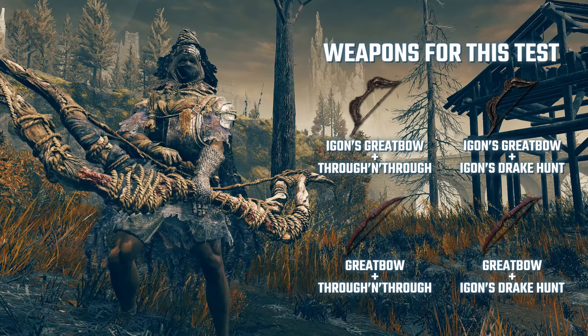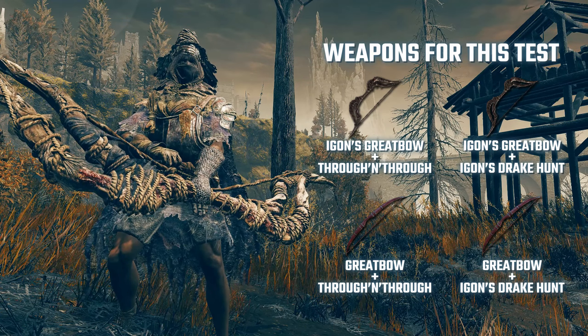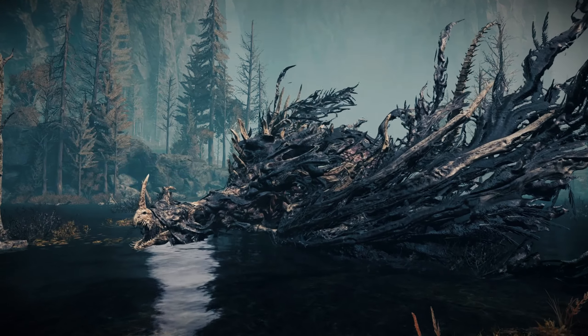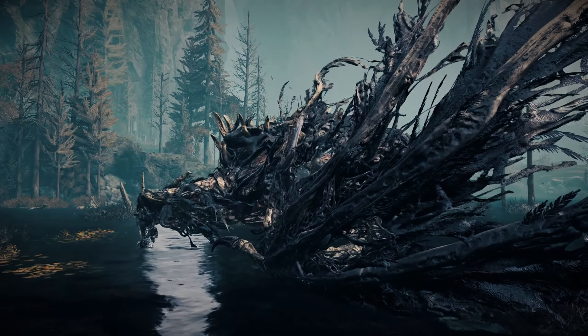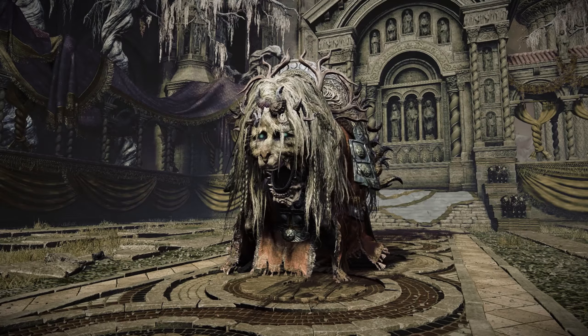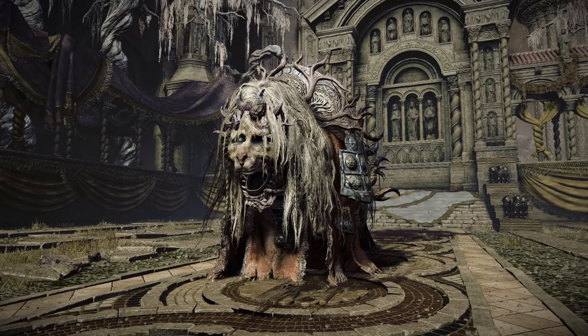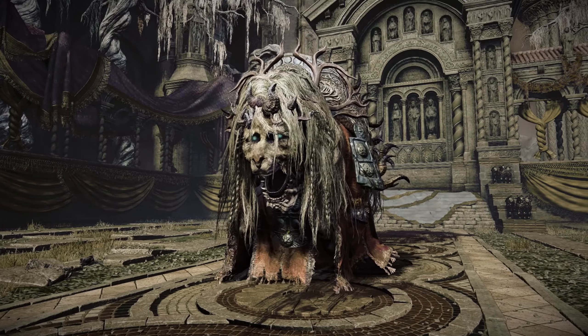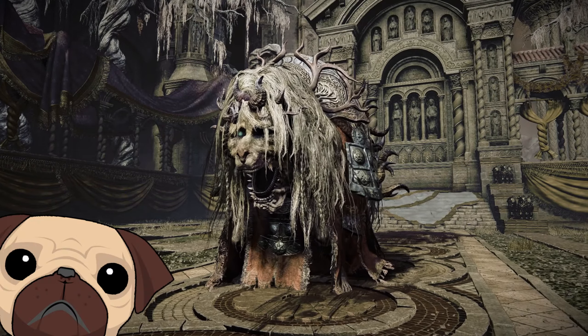Then I went to the DLC where the damage is higher, meaning the values will be more precise. For our test subject, we have the Flap Dragon boss at the pond, because it was easier to land shots. And to check if there is any bonus damage against dragons, the other test subject will be the Divining Beast Thanks Lion boss. The reason for this big kitty is because the guys under don't move at all when hit — and because I don't like this boss.